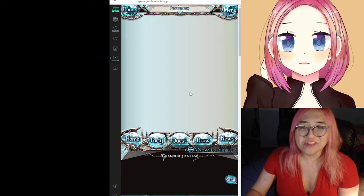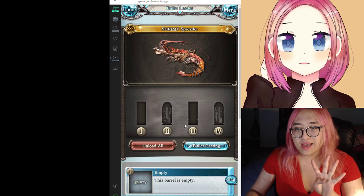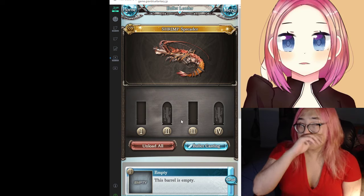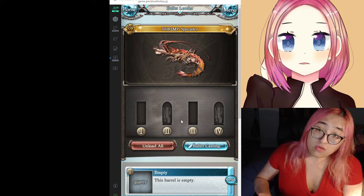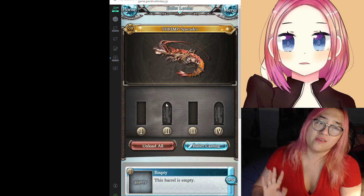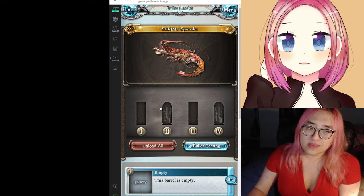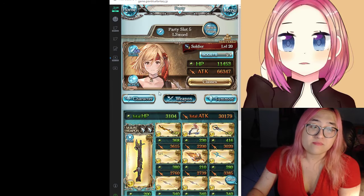Let me pull up another example — the Shrimp Spreader only has four chambers. The difference chambers make is how many bullets you can hold in the gun, and every time you shoot your gun, every attack will spend one bullet. If you run out of bullets in the gun, you have to reload. You reload by using a skill or by spending a turn. If you just attack during a turn that you have no bullets, you won't attack — but you'll reload your gun. It's pretty obvious why more chambers is better. If you're serious about playing Soldier, you don't want a gun with less than six chambers.